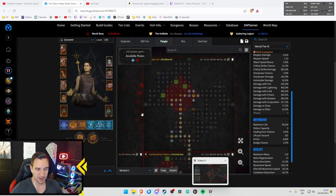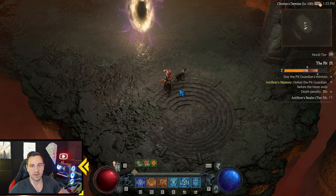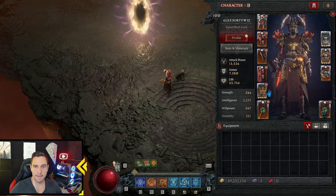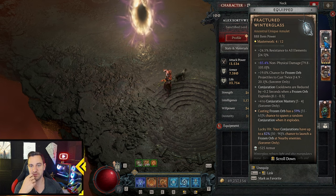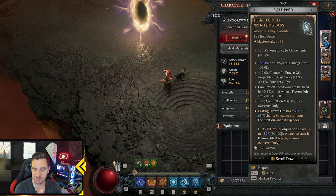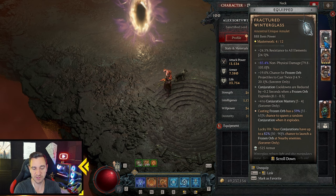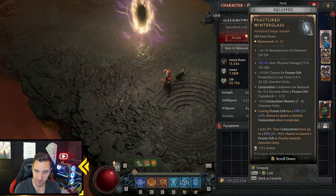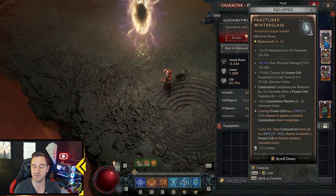That's the Paragon. Now for items — what you absolutely need is the Fractured Winter Glass. That's 100% required for this build. It gives a chance for frozen orb projectiles to cast twice, conjuration cooldowns are reduced, four points into conjuration mastery, and casting a frozen orb has a chance to spawn a random conjuration when it explodes — that's what we want.